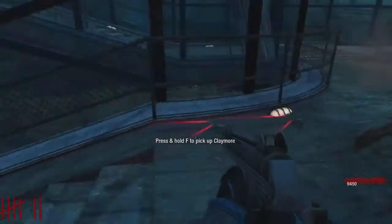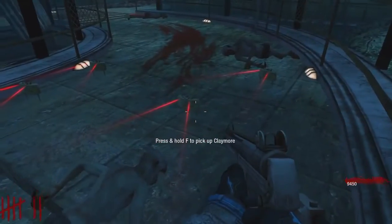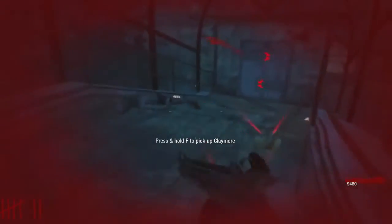To be honest, Rallymax gave me the hint on this, but that's how we do it on solo and co-op. The area next to the claymores — basically you can get them from round 3 on solo.